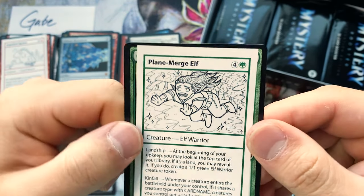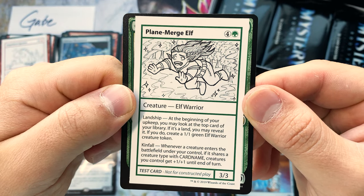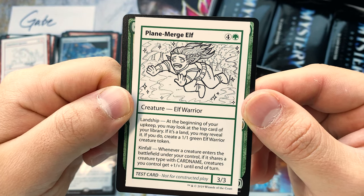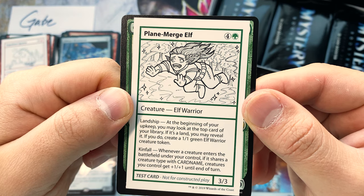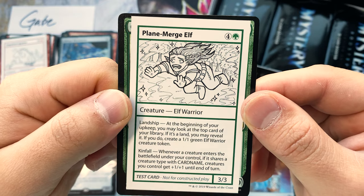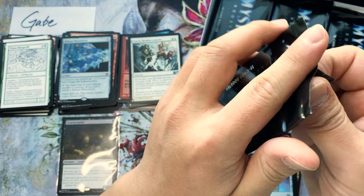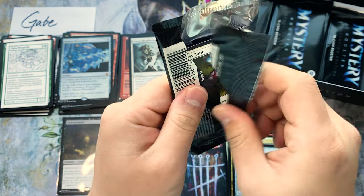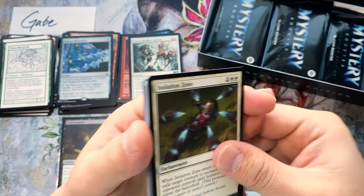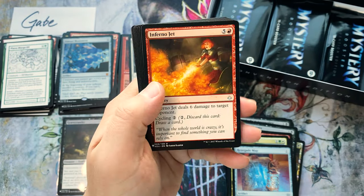No idea — I've never seen this card in my life. Five mana for a 3/3 with Kicker: land-ship. If it's a land, put a 1/1 into play. It's okay — it's just nice because it can produce 1/1s, but you do need a land on top of your deck, which is not a great sign.